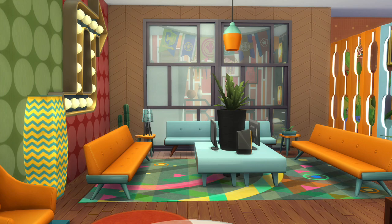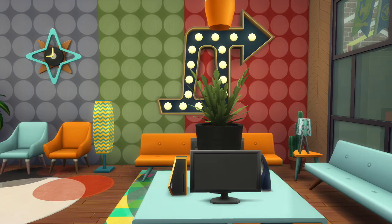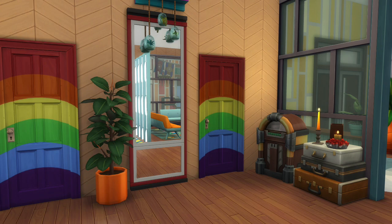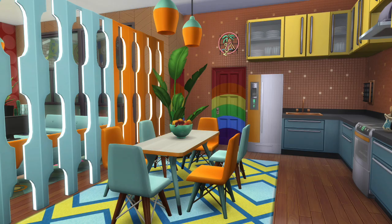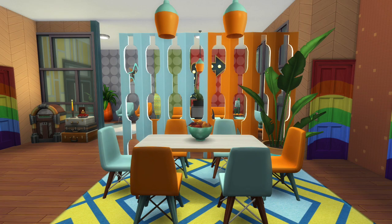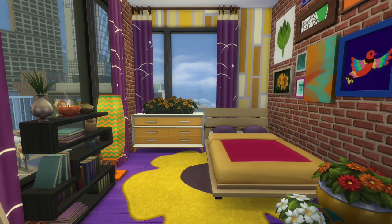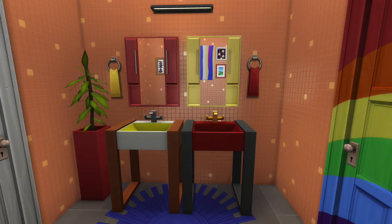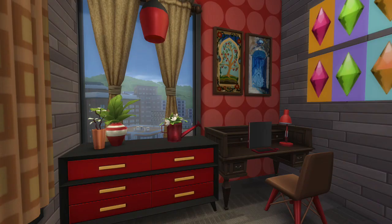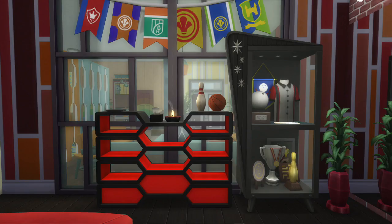That's the apartment done! Here are the screenshots — there are plenty because I love this place so much. If you want to download it, it's on the gallery already under my Origin username SimmerkittenYT, or under the hashtag Simmerkitten — I just called it 'Retro Apartment.' I hope you guys enjoyed it — please give this video a big thumbs up, and leave all your build ideas or other video ideas in the comments. Thank you so much for watching, and I'll see you again tomorrow for the really fun townie makeover. Bye-bye!